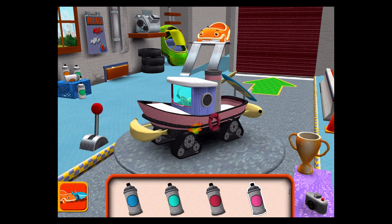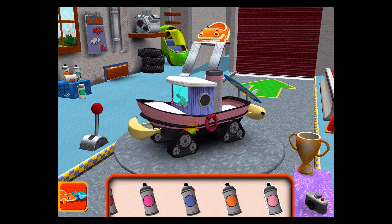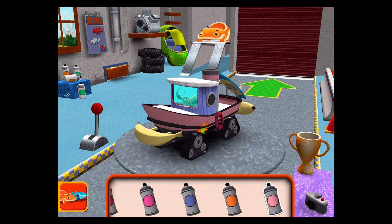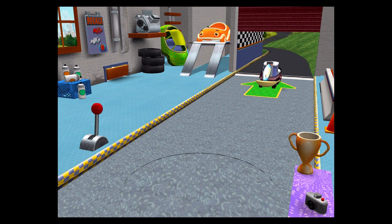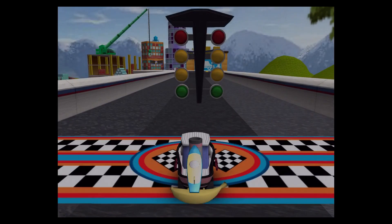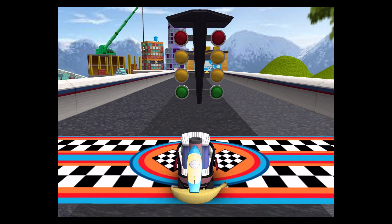If you want to go right to the track, tap here. Choose your racer! Umi, rip it! Let me go! It's time for the big race. Collect coins to earn special prizes. And watch out for things on the road that can slow you down.